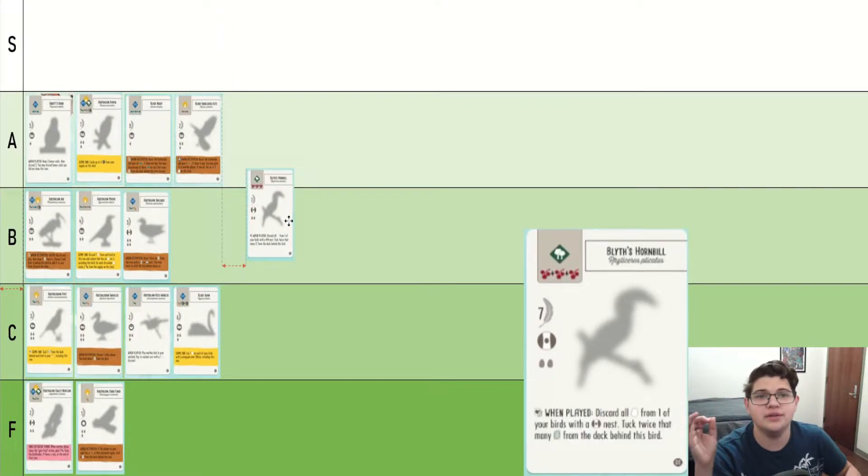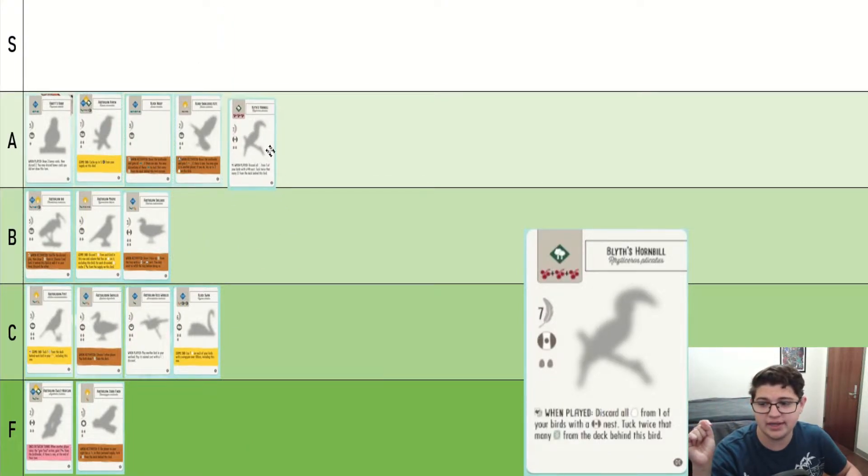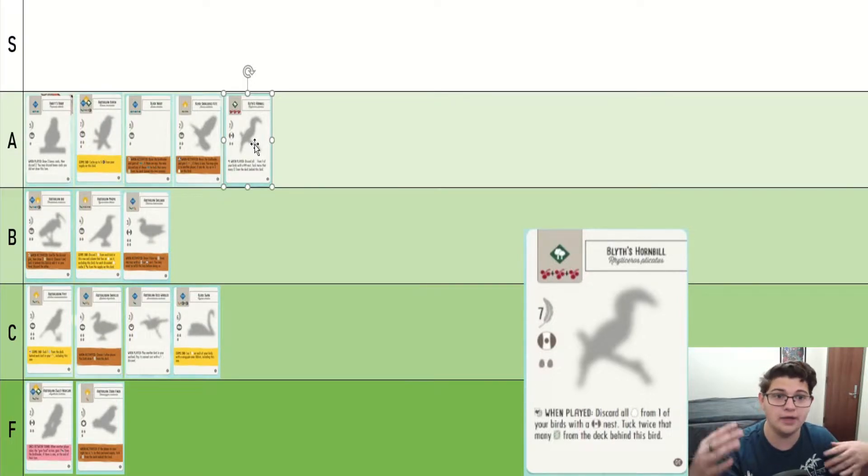Blythe's Hornbill, if you can get it to go off, it can be a lot of points for you. It's much like the Australian Raven — a seven-point body with a power that can get you a lot. There are quite a few tree nests that have four egg slots. Another nice thing about Blythe's Hornbill is if you have specifically an egg engine and you are running out of egg slots in the late game, playing it opens up more egg slots while also giving you those tucked cards. Really powerful. Definitely at least A tier in my opinion.